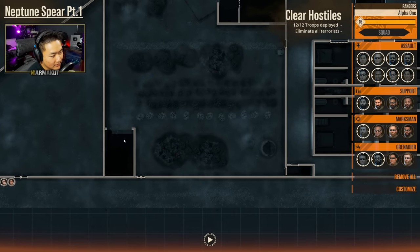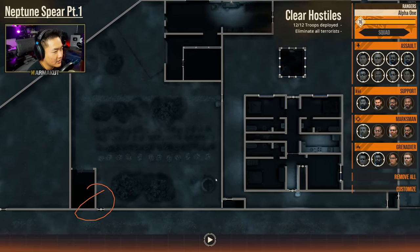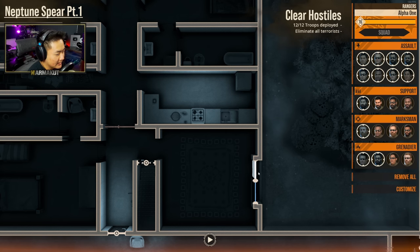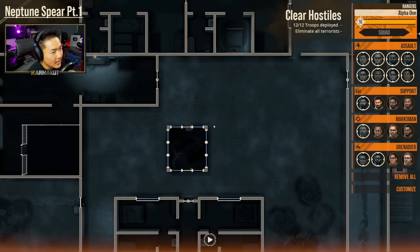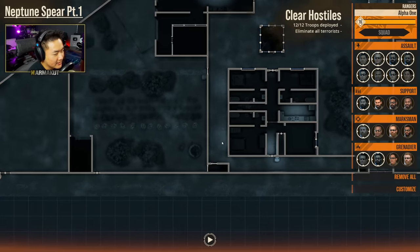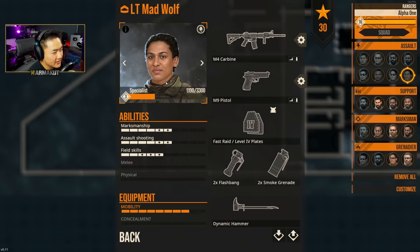Do we have any locked doors we need to handle? We do have one right here — one reinforced locked door that we can hammer. We have a couple here as well. Inside the building itself there's a reinforced door that's not locked, a window, and a staircase going up to the second floor. We might bring a hammer — let's bring one hammer on the breachers.